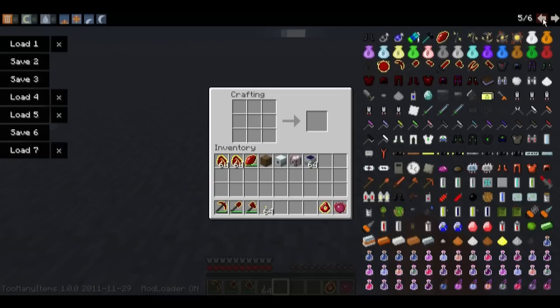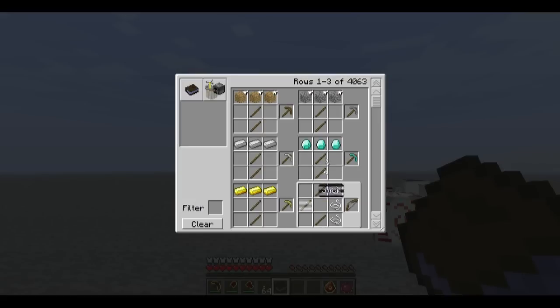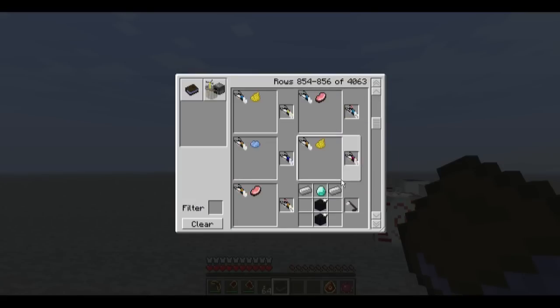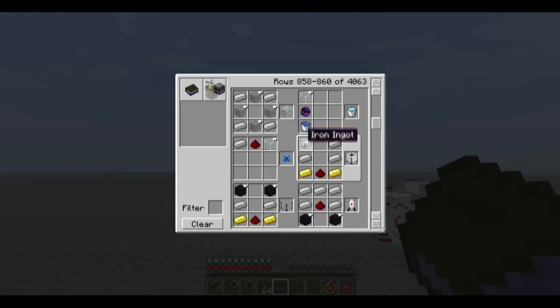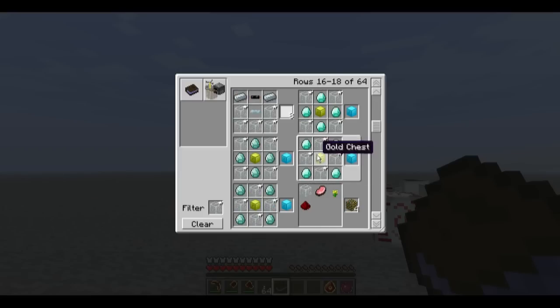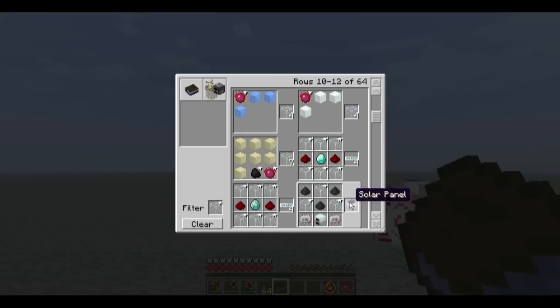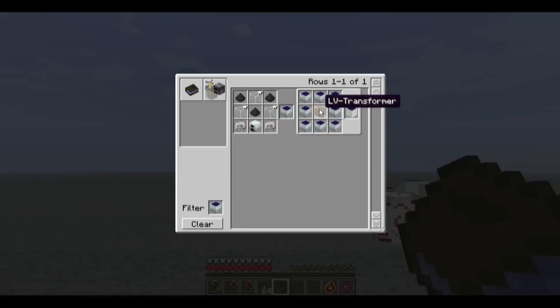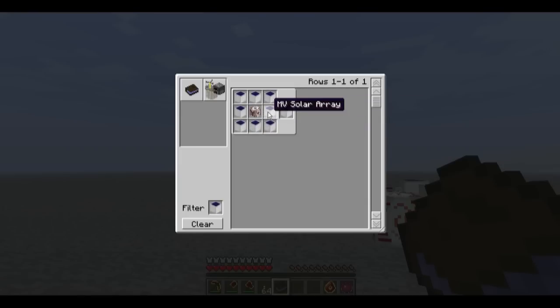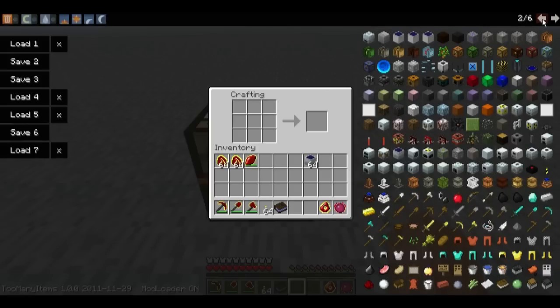I swear it was that recipe in the forum. No problem. Let's just take this little baby here and check — it requires glass. I installed the chest mod. Solar panels — there they are. A Low Voltage uses the transformers. I see — we don't require the MFE, MFSU, and BatBox. We do require, however, the transformers.